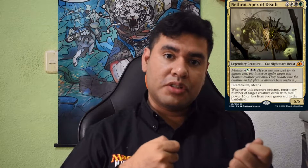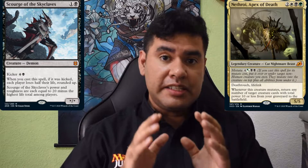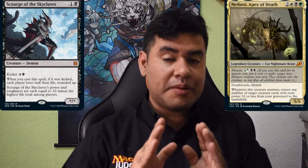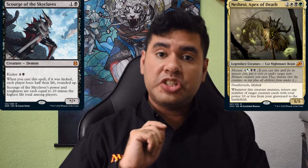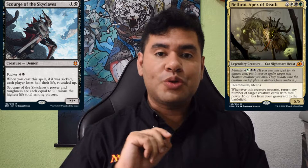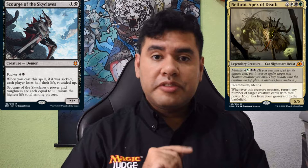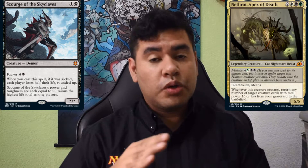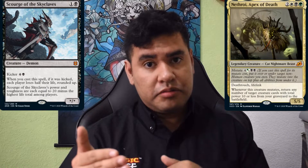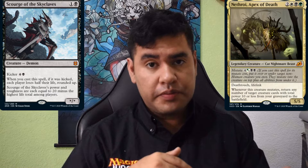Now, if we have Scourge of the Skyclave in the graveyard instead of Dead Shadows, remember that the CDA will be checking every step of the process. That means that in the graveyard, Scourge will be checking power and toughness, and at that time it's going to be minus 20/minus 20. Meaning that with the ability of Netroid, you will be able to resurrect creatures with a total power value of 30 — because it will be minus 20 plus the 10 that the ability requires.